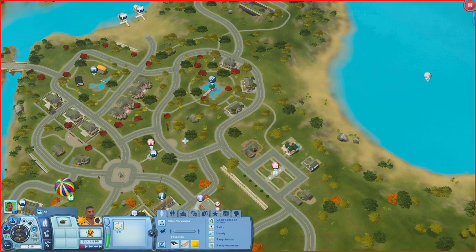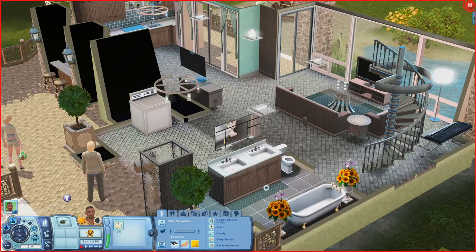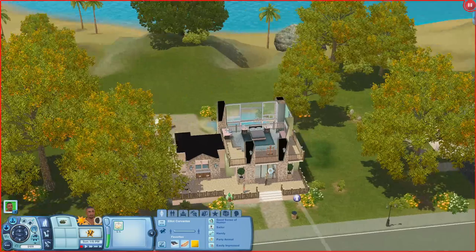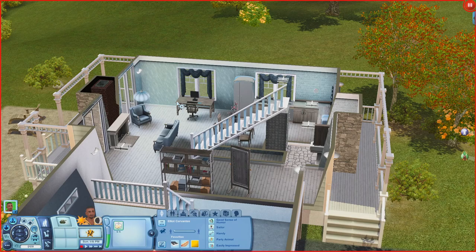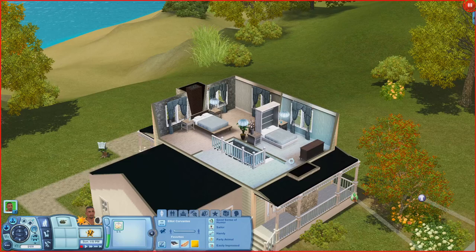Let's check out one more house — I really like the color scheme outside. Inside there's a living room, bathroom, washing machine, and kitchen. Out back there's a telescope, pond, lounging area, pet house, and a clothing line. Upstairs there's a bedroom and an art easel on the balcony. The house beside it has a garage, living room, kitchen, bathroom, and computer desk. Out back there's a patio area. Upstairs there are two bedrooms.